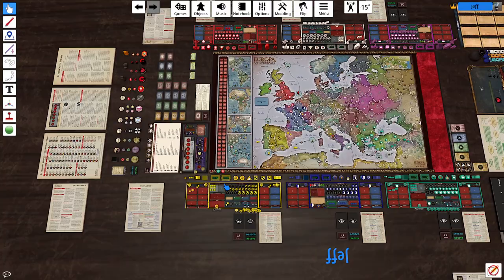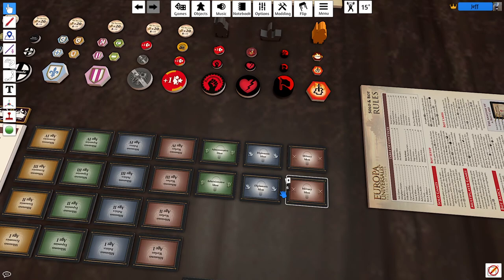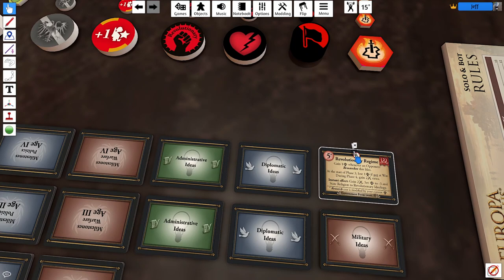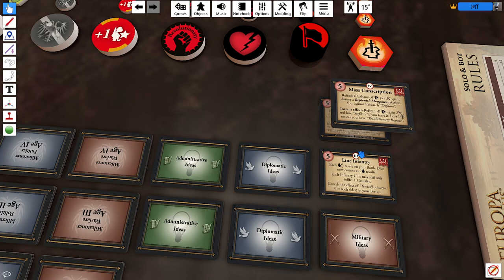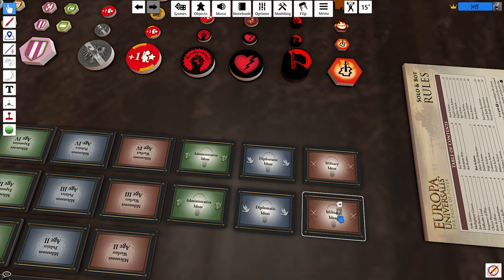From a component perspective, you're going to have a lot of components that are just set aside until you need them during play. You're also going to have military and diplomatic ideas, and some of them will have a Roman numeral at the top — which means they're only used in age 4 or age 3. Those aren't going to get used if you're playing an age 1 game, which is the reason why you see them in two different decks.